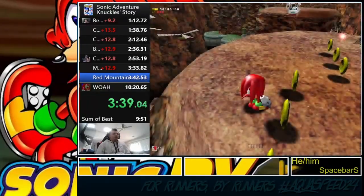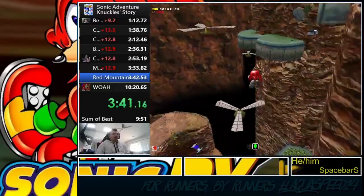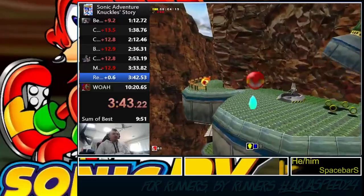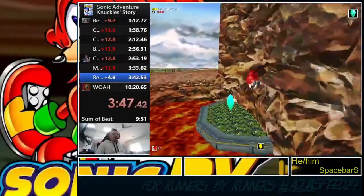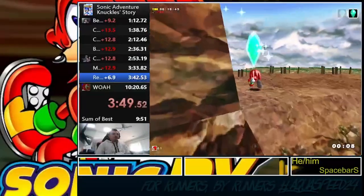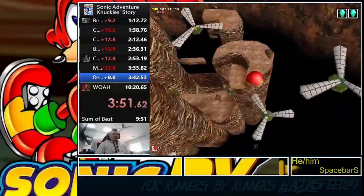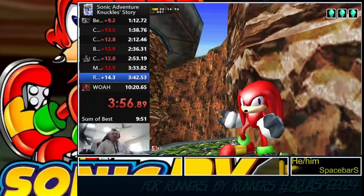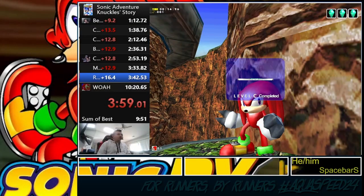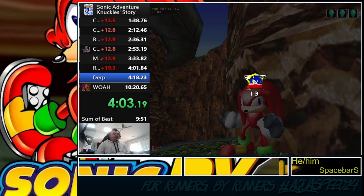On Red Mountain we get three more pieces of the Master Emerald. We do some scouting strategies — no pings give us information — then go up and get piece one, climb up the rocket to the volcano, get piece three, turn back around as we saw a piece two ping on our way down, and grab it. 15 seconds out of Red Mountain, three stages down, two left to go, with four minutes on the clock.